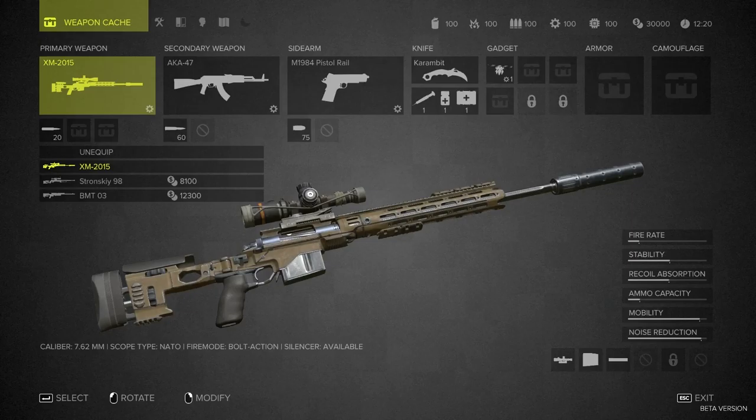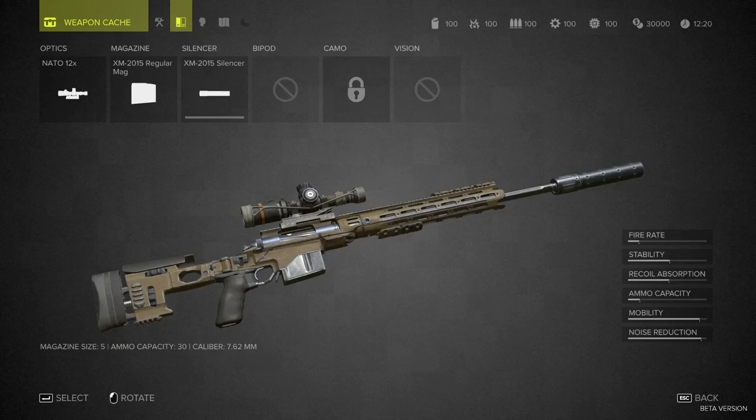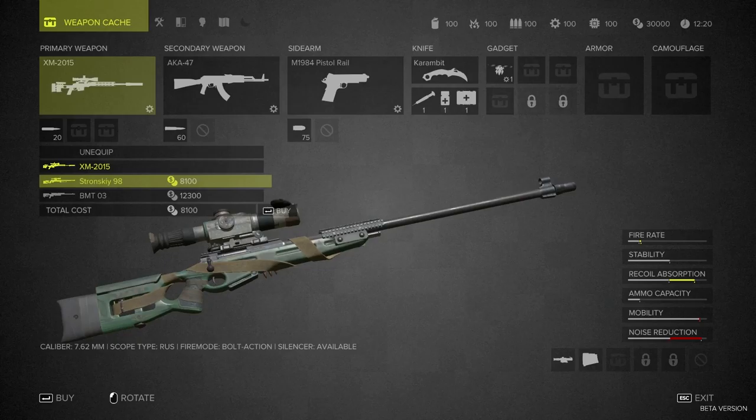Alright, so what do we got for weapons? Probably a sniper rifle, who would have guessed? XM 2015. I actually don't know what kind of gun that is. The XM designation means it's currently in a testing phase U.S. military rifle, but usually those are guns that are already in existence before they get the XM designation while being tested for field service. So we can't change this kind of... okay, we have two other sniper rifles, but how much cash do we have? 30,000.